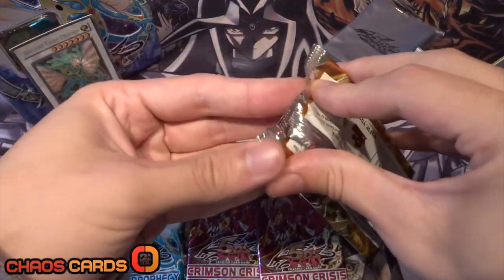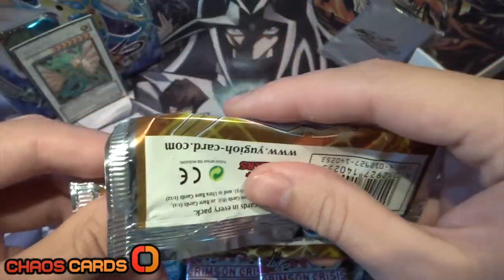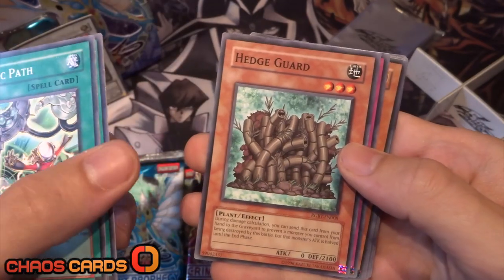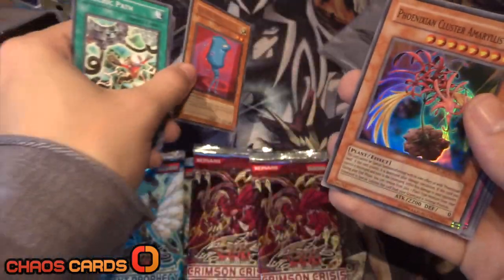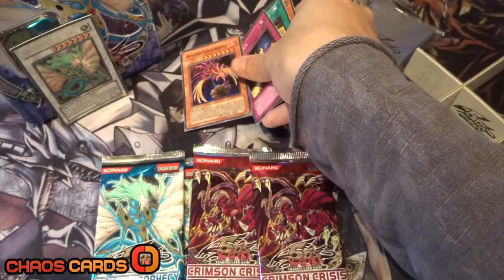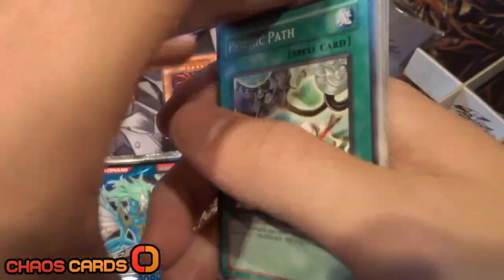Hoping for at least a couple of foils. So we start with Psychic Path, Iron Core Immediate Disposal, Hedgeguard, Proof of Powerlessness. We've got an Ojama Blue for our rare. And we've got an awesome super rare — Phoenixian Cluster Amaryllis. That's really, really cool for a super rare. Also the awesome Trapstone, Urgent Synthesis, and Gigastone Omega. Let's pop the rares down and move on to our Crimson Crisis packs.